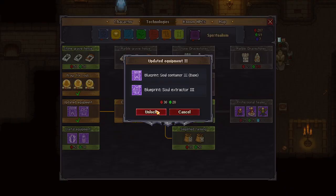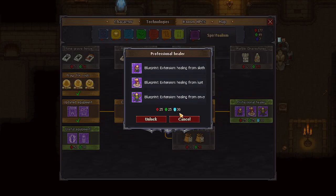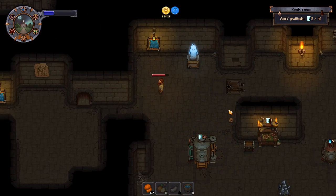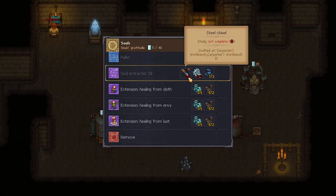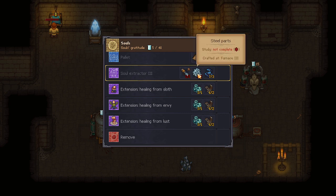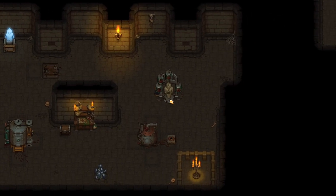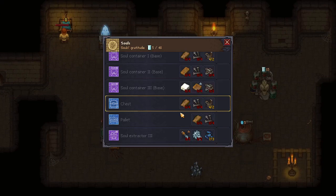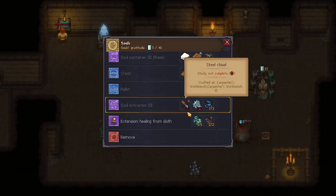I do have enough for that. I knew the soul extractor is something I don't have the technology for yet. I can still use the chisel. I should be able to have access to steel smelting relatively soon, probably before the end of the weekend.